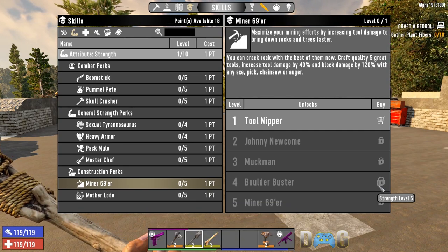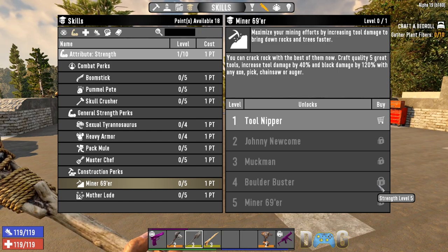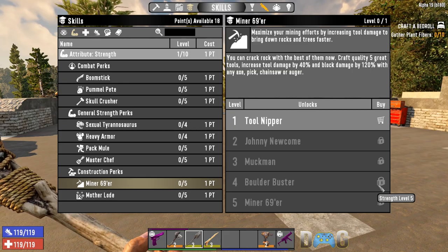You can craft all the way up to quality five tools — there are quality six tools that you can't craft. This also works the same for the knife category with Deep Cuts, and the same for the wrench category with Salvage Operations.